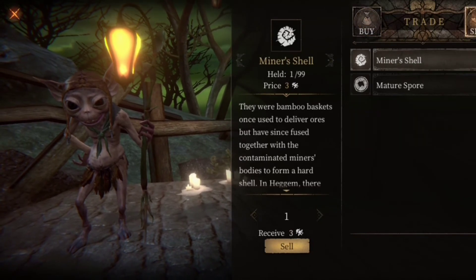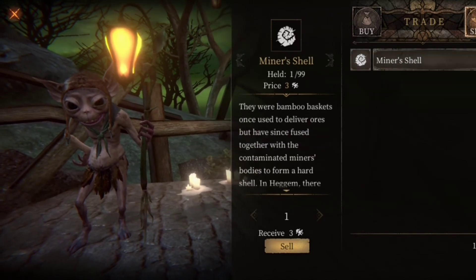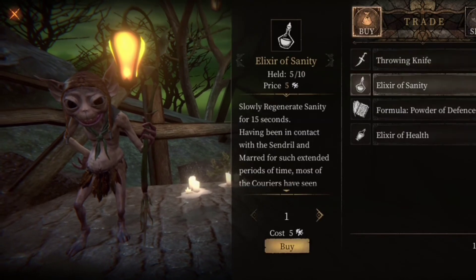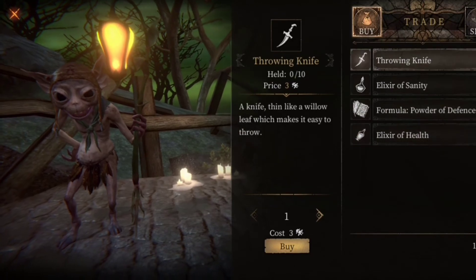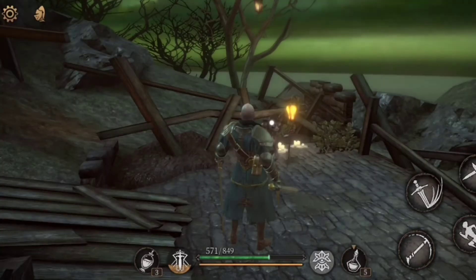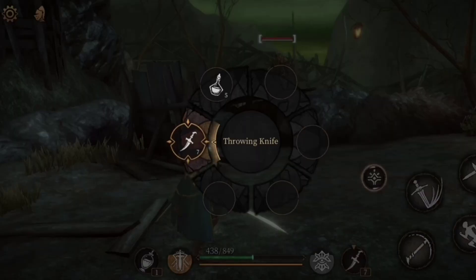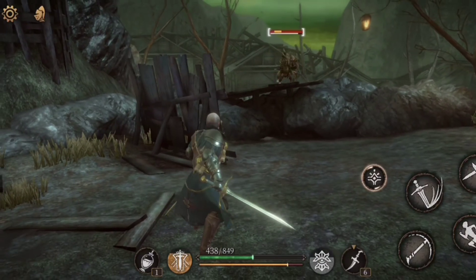There's a formula for Power of Defense — I think I should get that somehow. For starters, let's get the throwing knife, it might come in handy. Sell the other stuff. Buying the throwing knife — and I can still get the Power of Defense. Yep, this is the right option.